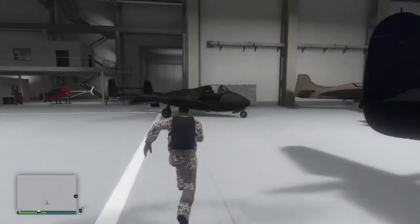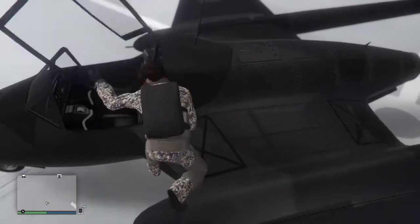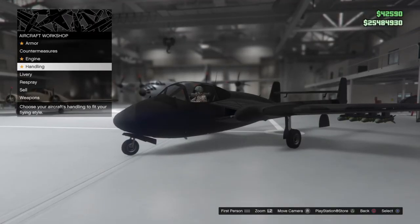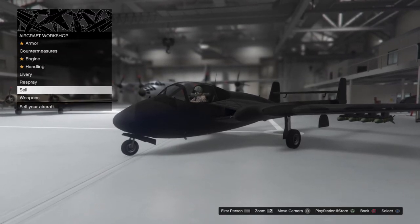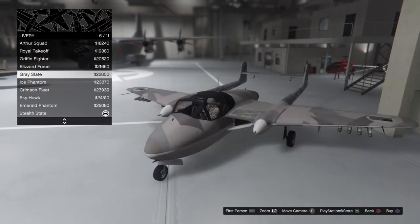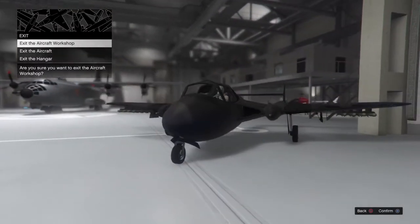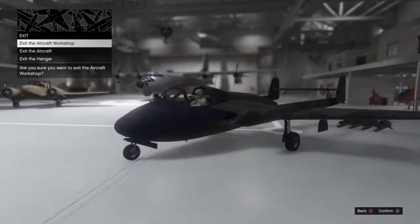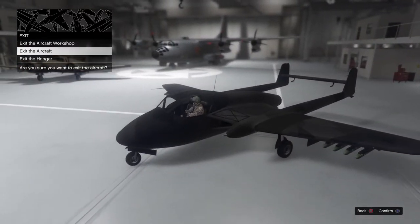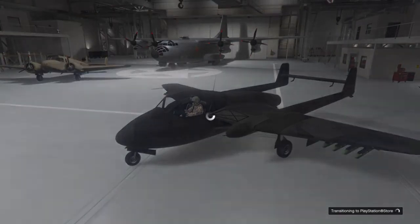The next pick for a fighter jet would have to be the Pyro. It's quick, fast, and an overall amazing jet. It has camos - I went ahead and put on a black camo for nighttime or warzone scenarios. The armor is pretty much the same as the Molotov but a little bit faster. You can add camos and the weapons are just homing missiles, which is kind of limited, but it functions just like the Laser. The controls are not as easy to handle as the Molotov but overall it is faster.